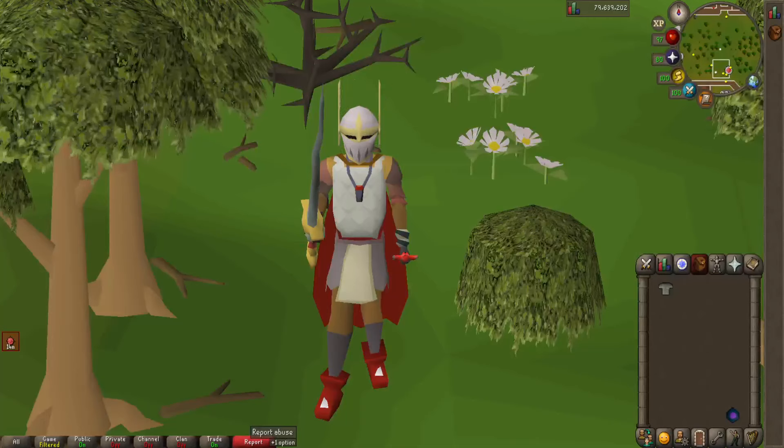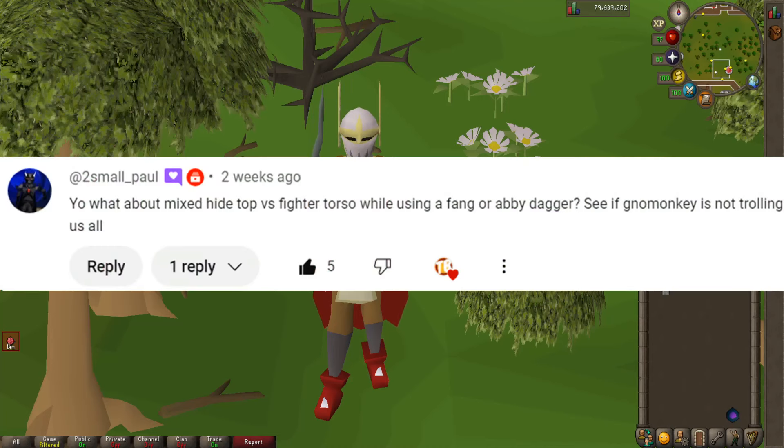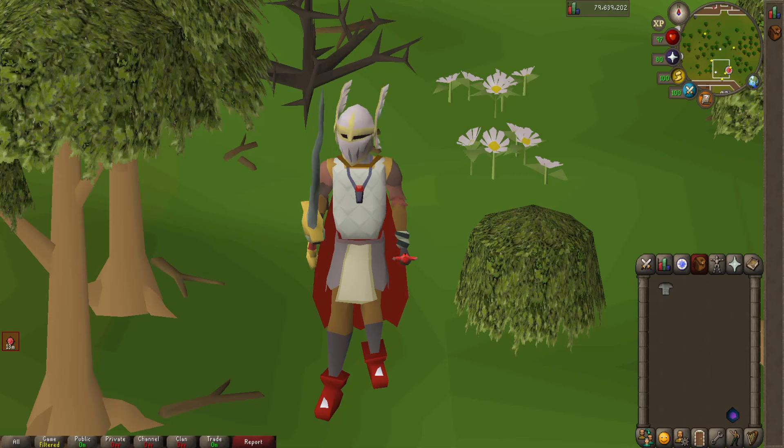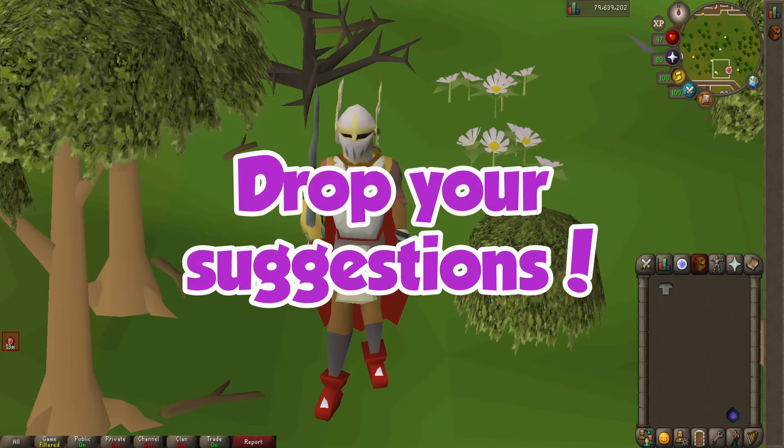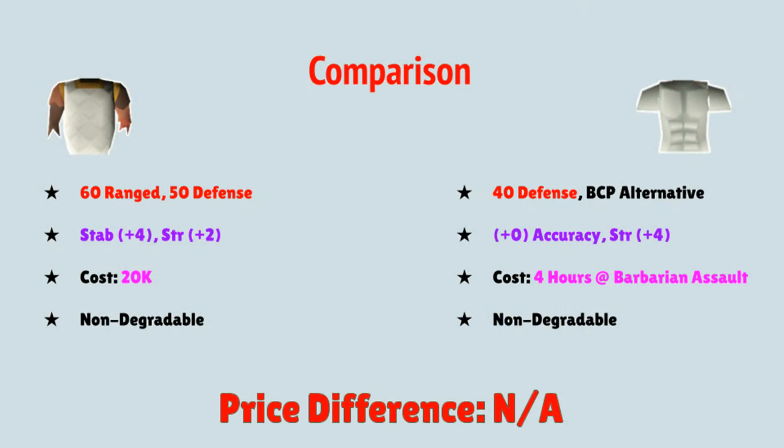What's going on guys, hope you're having an awesome day. We are back with episode 53 of our Pay or Stay series. We have a very interesting episode today: the Mixed Hide Top going up against the Fighter Torso. This idea was suggested by Too Small Paul, who I've worked with before. If you enjoy this series, please leave a like, subscribe if you're new, and let me know in the comments which comparison you'd want to see next.